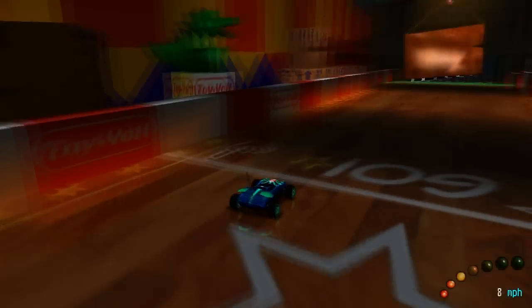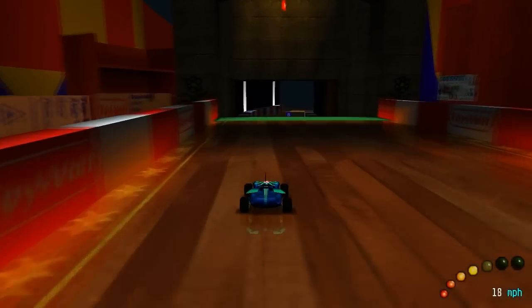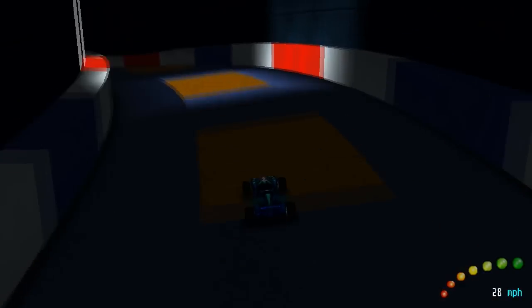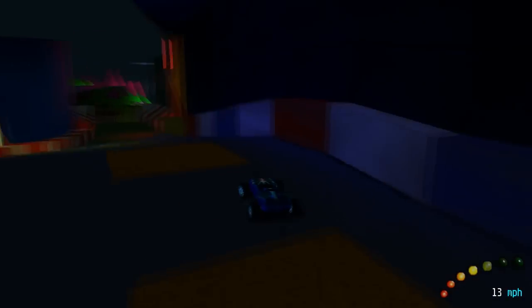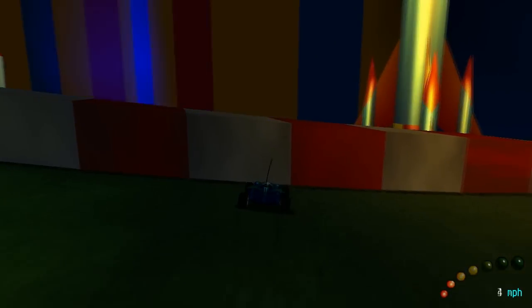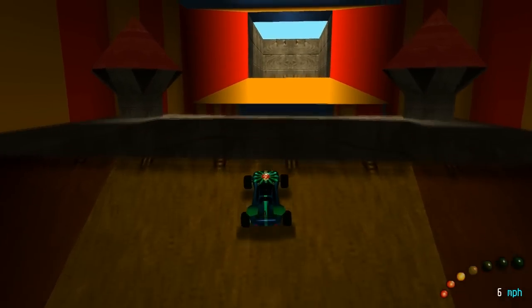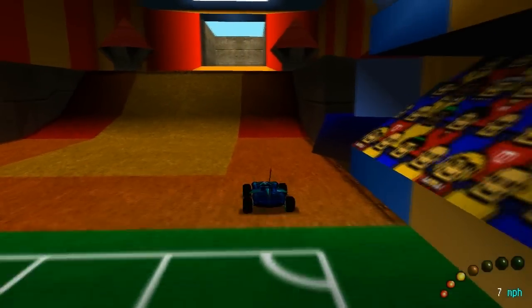For Toy World 1, as soon as you start, do a U-turn and look up — you will see the star directly underneath the big ramp. Drive straight and go through the tunnel, exiting left once you get to the end. Keep going up the ramp, but try to go as slow as you can. Tip your car just over the top of the ramp and don't overshoot it like I did the first time, and you will get the star.